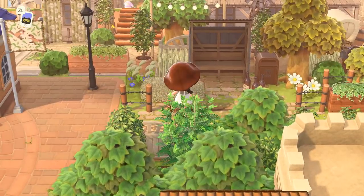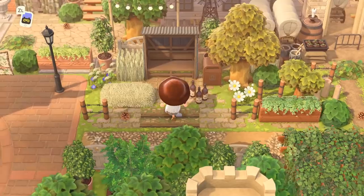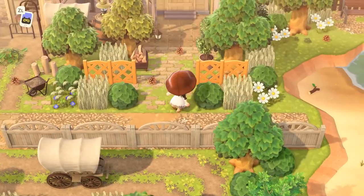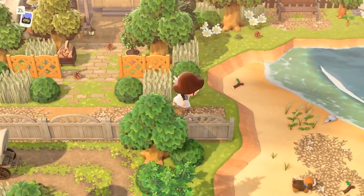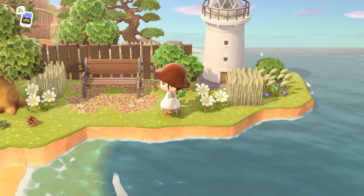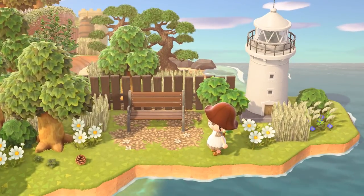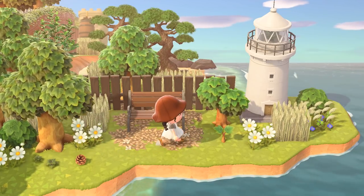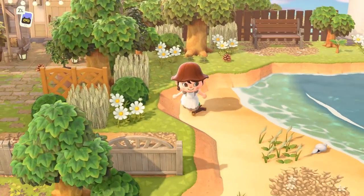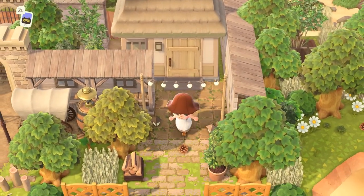We're getting lots of farmy elements with the carriages, and look at this — it's like a little garage for all of these carriages. This is an area I would have never thought to make. We have another one of these little retro bus stops, which are a really nice alternative to seating — I might want to use those more often on my island. Over here on the peninsula — I'm always looking for peninsula inspiration — how smart is it to use the pine bonsai tree to make it look like there are actually trees in the background?